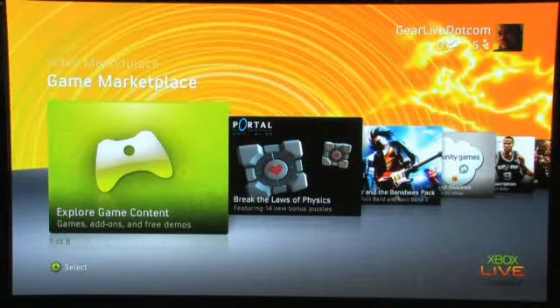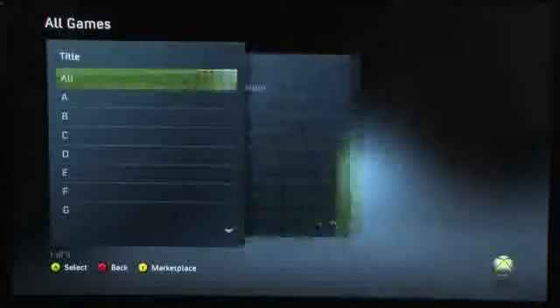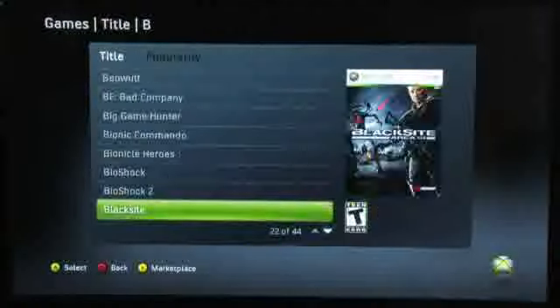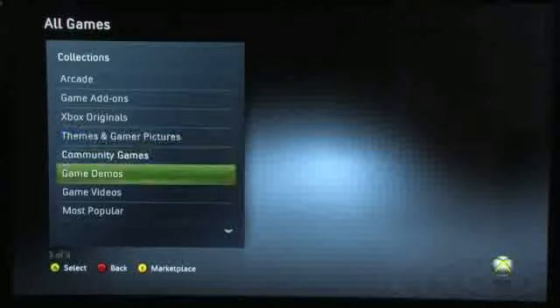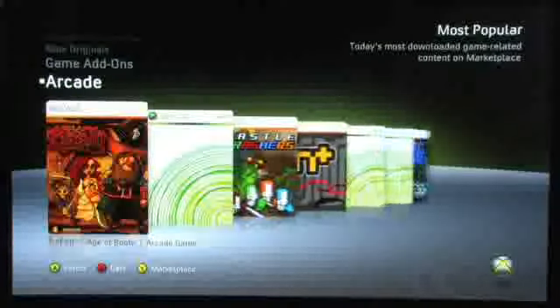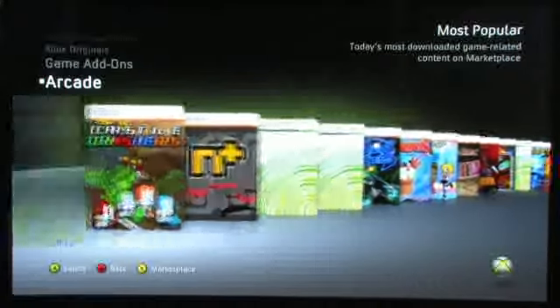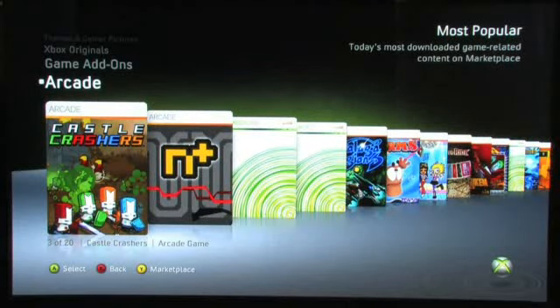Next we'll go to the game marketplace — here's where you'll purchase games. The first option lets you search for add-ons or downloadable games. You can browse or actually search for a game by the first letter, which makes things a little bit easier to sort through. You can sort by genre or collections, or look at today's most popular downloads, which are nicely laid out. Some of these have just generic box art, but those will all be filled in when the new Xbox Experience launches. For arcade games, which don't really have boxes, they've actually just constructed box art for them.